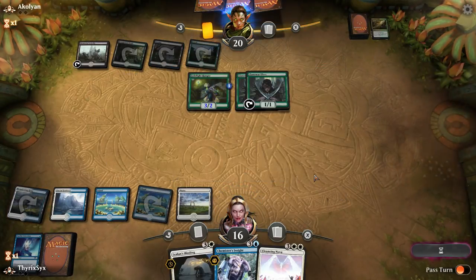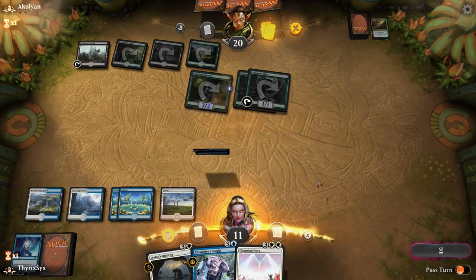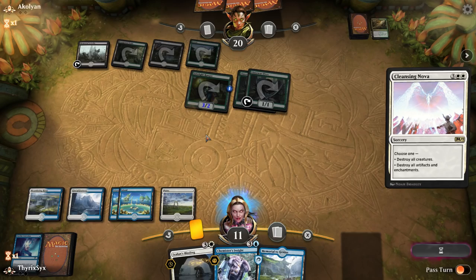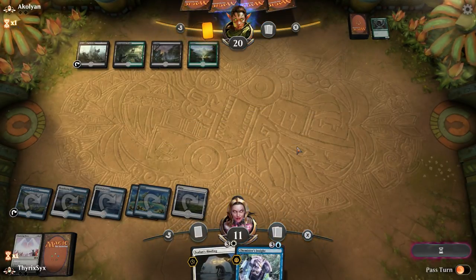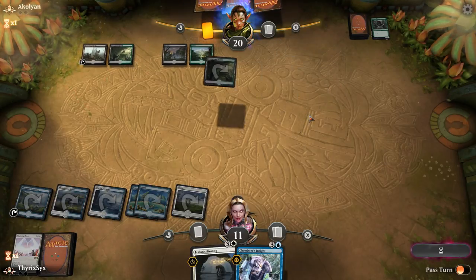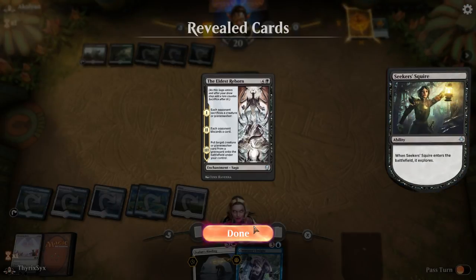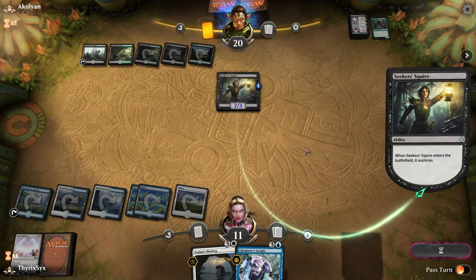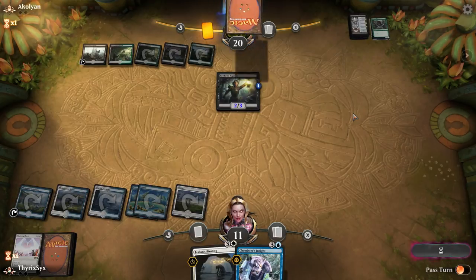I do have an Insight and I can Cleansing Nova this board, and I don't hate doing that. I think that's fine, honestly. I can play the Memorial. If they play a Planeswalker, I can Binding it. Secret Squire? Sure, it's not too threatening. Eldest Reborn — a little threatening. That said, I can Ixalan's Binding it. I would love to see a Drowned Secret here, because then I could Drowned Secret and Chemister's Insight in the same turn.